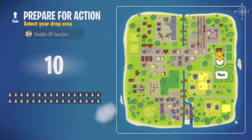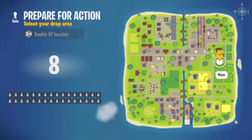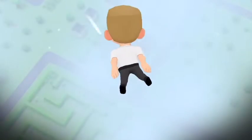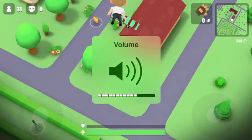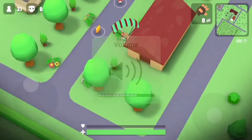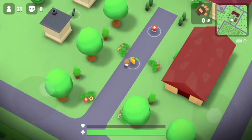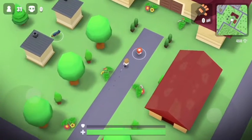I'm going to land somewhere without a lot of enemies, where I can find the double barrel. I'm using a random location to see if we can find the double barrel right now. We're landing — we see health and a gun over there.